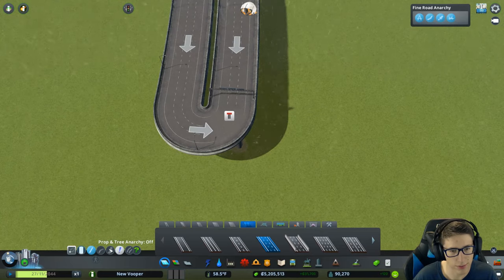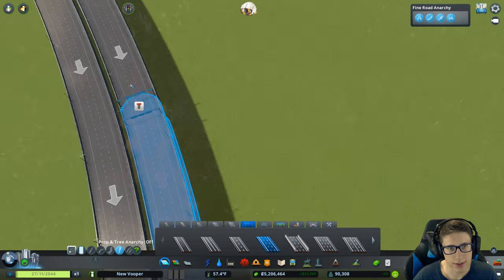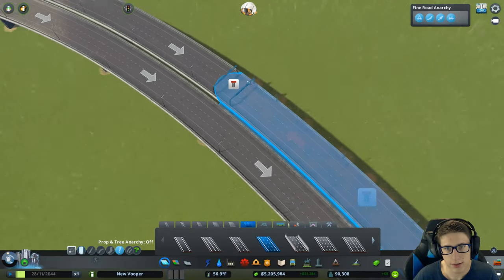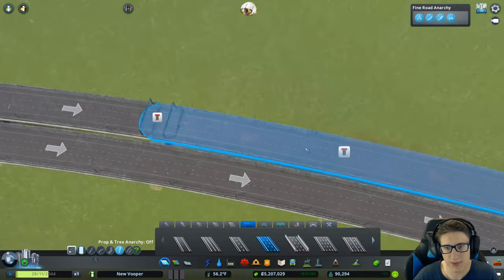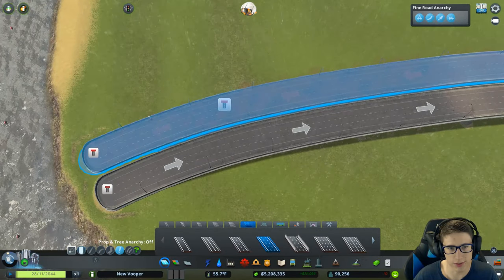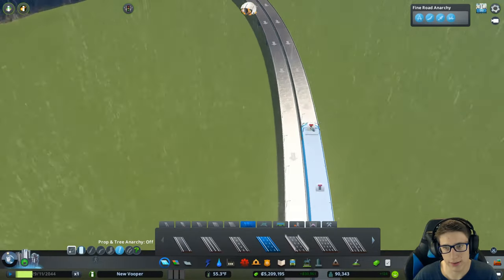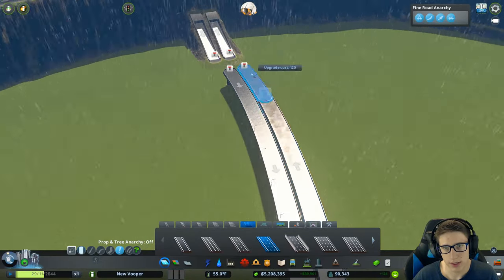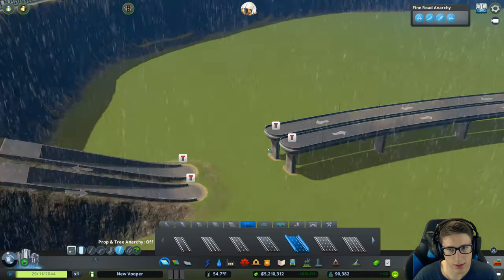I have to turn this off. Let's go ahead and turn this highway around so that we can leave — even though it'd be funny if we trapped everyone into an underwater city that was impossible to leave until there was a tsunami. I don't think the majority of citizens would actually like that. And now we make it so that when you come through this tunnel area...